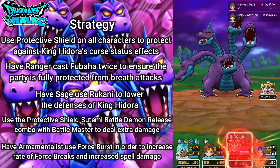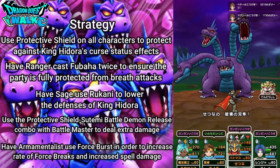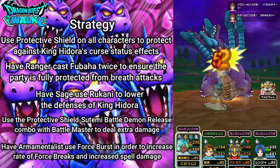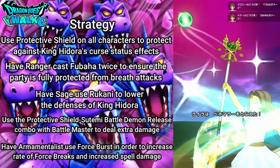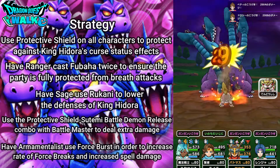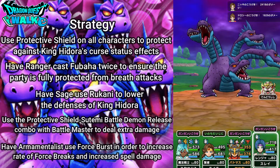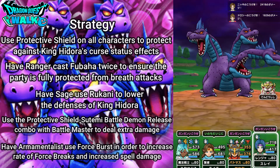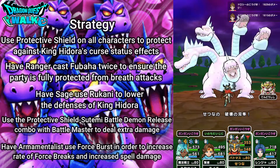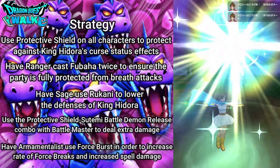So here I'm going to use Battle Demon Release and I'll have two turns to heal up with my Sage. That did some pretty good damage — 5,000 damage there and a Force Break. Tendo Shishi doing slightly better damage as well. King Hidra is at 50% health right now. I should have had my Ranger use Protective Shield there, but that's okay. And then my Battle Master did about 16,000 damage.